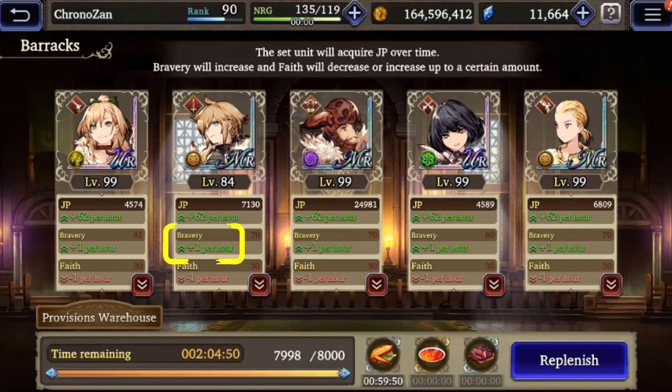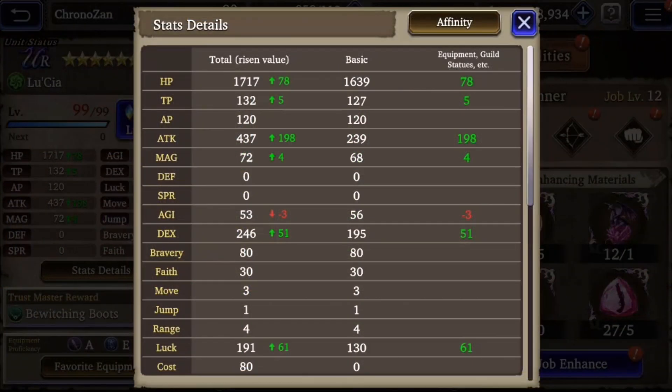To increase bravery you can use the guild barracks, but to go above 70 you have to use abilities in battle that increase bravery — the most common one being the Meditate ability for samurai. There's no reason why you shouldn't have high bravery on every one of your units.